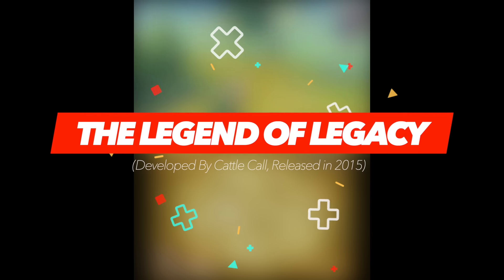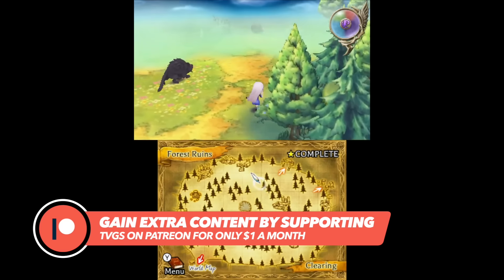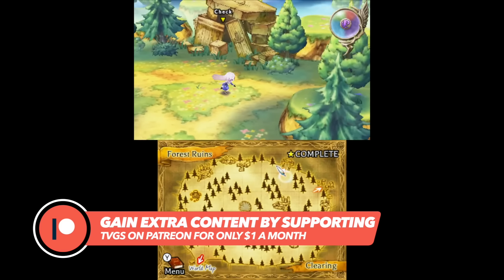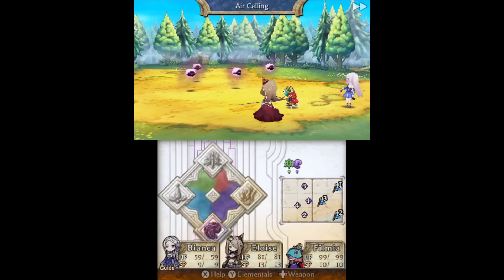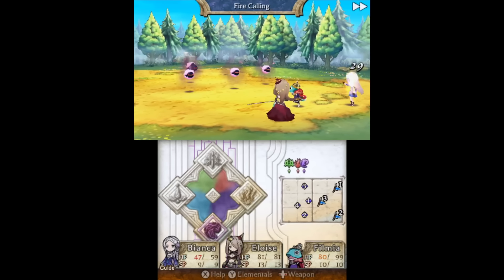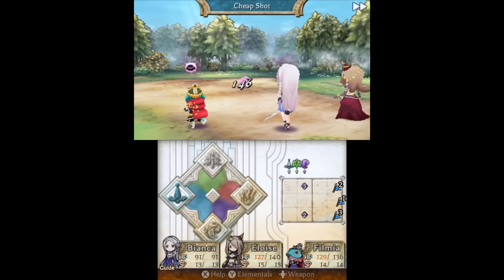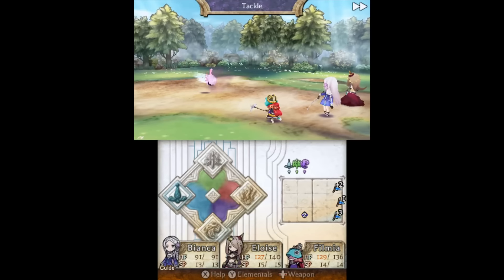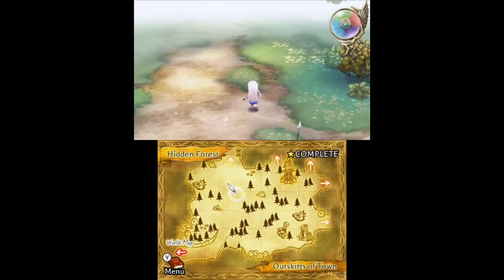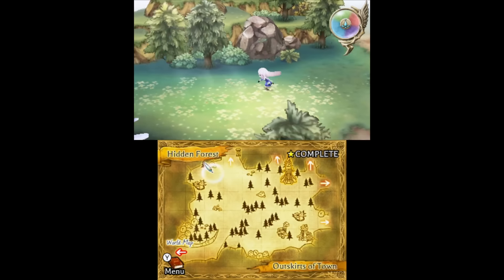Of all the quality RPGs that the 3DS brought to the table, one of the most underappreciated adventures has to be The Legend of Legacy. Sure, it's not a perfect game, but there are several aspects that make it a compelling choice. At the beginning it introduces the player to three separate characters — one being the protagonist and the other two filling in as companions. The entire adventure revolves around exploration and sees you setting out to fill out several areas of your map. This will net you currency to spend on equipment and weapons that come into play during battle. The combat system itself is turn-based, with the game doing a good job of not holding your hand, which adds a nice touch of discovery and difficulty to each encounter.